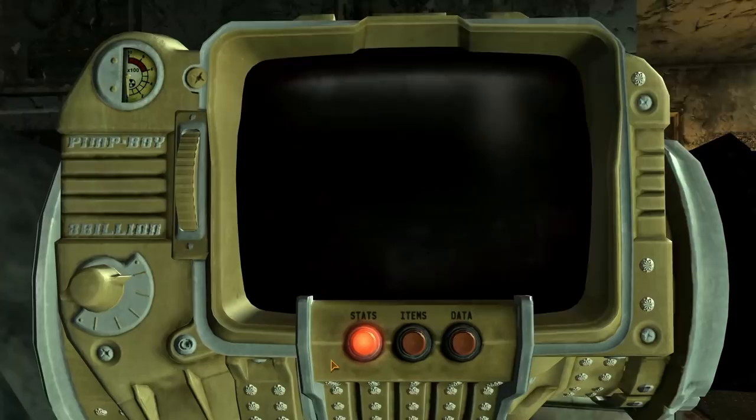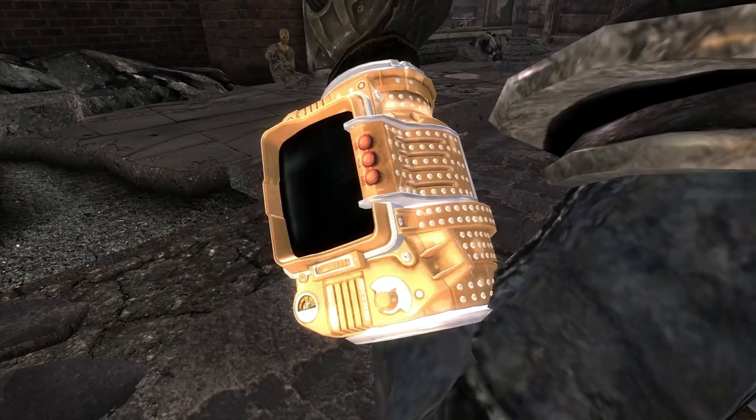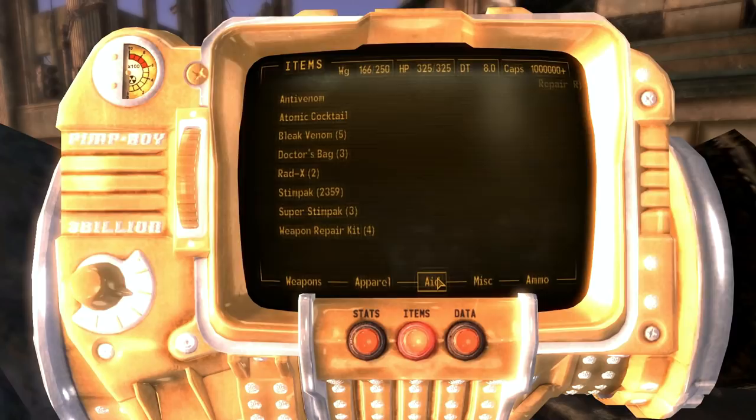The Pimp-Boy 3 Billion. It's a pimped out version of the wrist device with a fancy coat of gold paint and shiny studs throughout the body. This is the only place we can get the Pimp-Boy, and it is the only one we can find anywhere in the Fallout series, making this quite possibly one of the rarest items available, especially since the quest can be buggy, locking players out if they don't follow specific paths to a T.